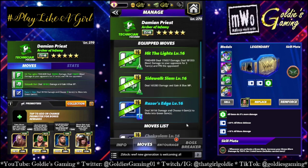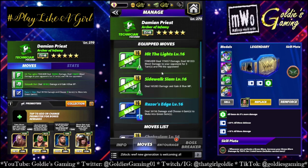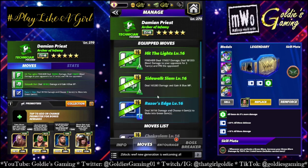So that's Green 3 — the finisher hits the lights at 13 MP, deals 179,057 damage, deals 181,353 bleed damage to your opponent for three turns, and pins the opponent. Sidewalk Slam is Green 2, 12 MP, deals 165,283 damage and gains 8 blue MP.